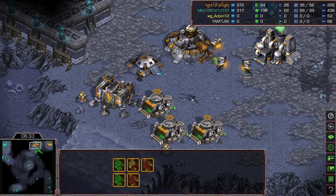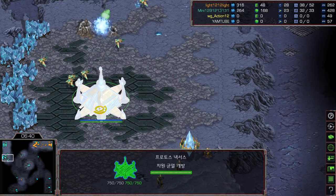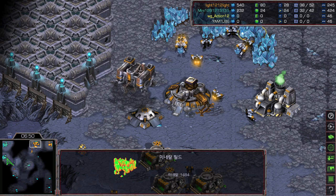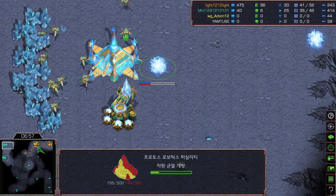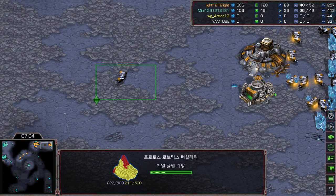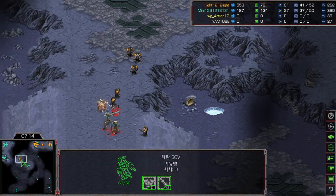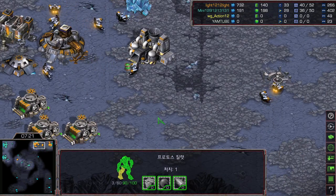That was a very fantastic micro by both players — one playing offensively, one defensively. Mini is now saturated on the natural just like Light is saturating. Personally I would say Mini is ahead in this game, because the Robotic Facility is already started and Light doesn't have any factory yet. Light forgot to put down the factory — sometimes you gotta double-check whether the SCV is making the building or not.